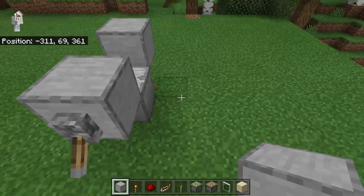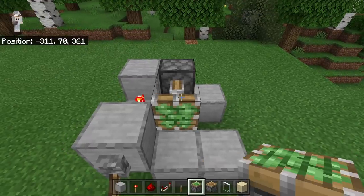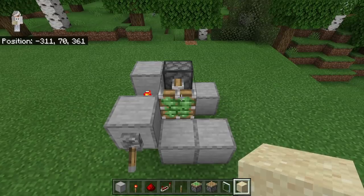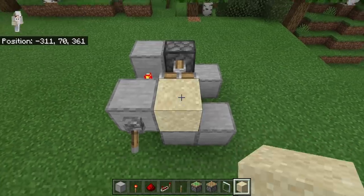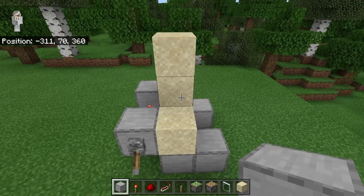The next step is to place 2 blocks over here and 2 over here. Then place a sticky piston at this spot. Once you place the sticky piston, it should extend this way. The next step is to place a sand block in front of the sticky piston, and 2 sand blocks on top of the extended portion of the sticky piston. Those sand blocks will cause the crop to grow every single second in this farm.